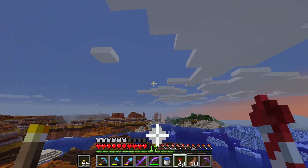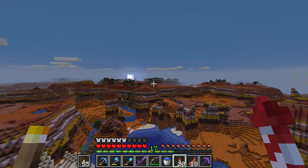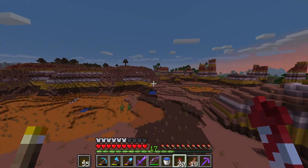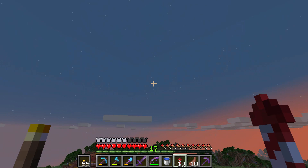One of the coolest looking biomes in the game is the Mesa biome. The Mesa biome looks like ice cream with multiple layers. When I was a kid, I used to eat ice cream that had three layers in one package.